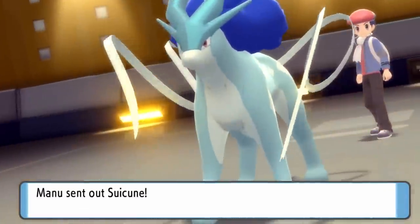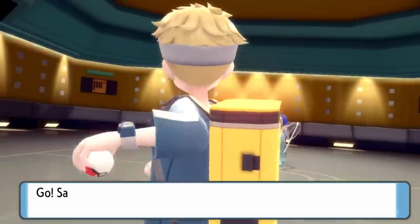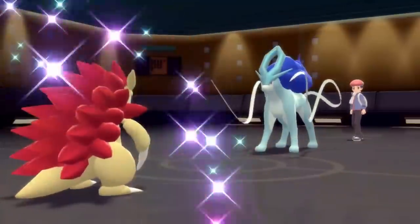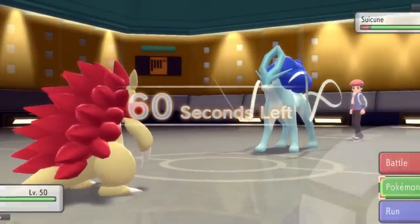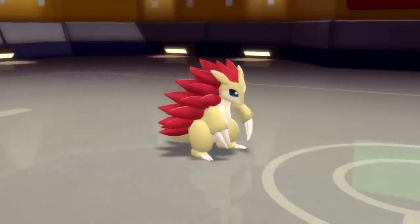From the start I'm not sure what he wants to lead with, so I just play it safe and toss out my Sandslash. As it turns out he expects that, because he leads off with the water doggo — Suicune — which is going to absolutely destroy Sandslash. So I can't get my Stealth Rock up early and have to use my answer to Suicune right away.